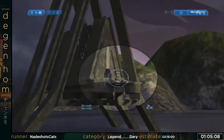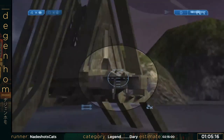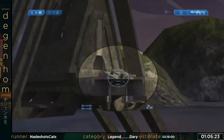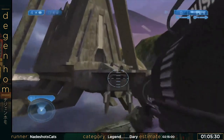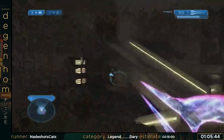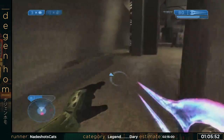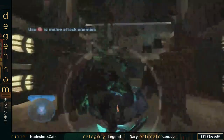I gotta kill everything on that gondola in order to survive and continue on with the mission. Now we're going to Regret fight, which is definitely the most RNG-heavy part of the run. One of the things that happens in Halo 2 that doesn't happen in Halo Combat Evolved is you can double revert. The way it works is the game thinks you're in an unlivable situation if you die 5 times really quick, so it reverts you to your previous checkpoint.